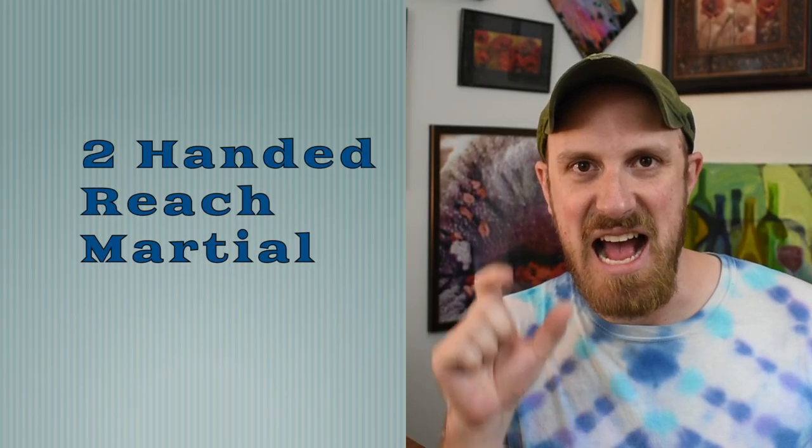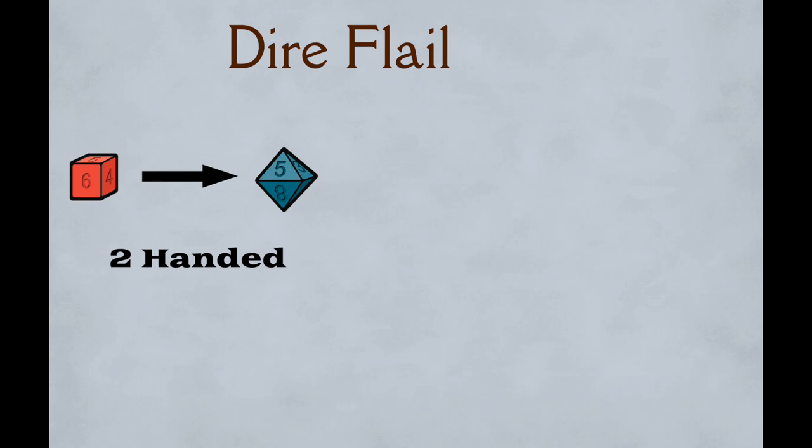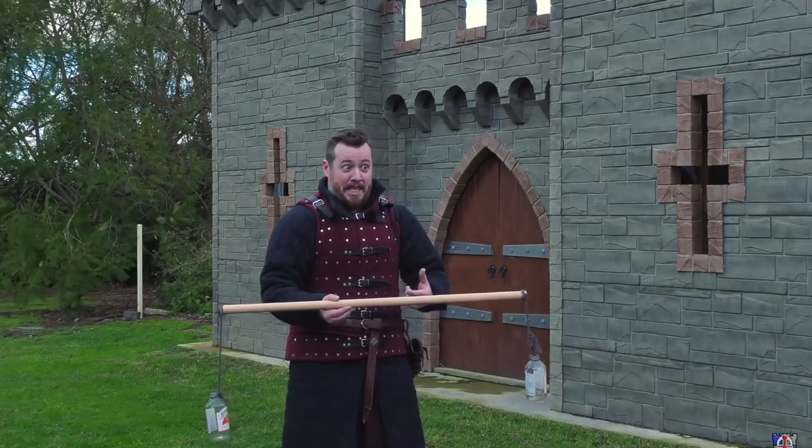So let's use our imagination. What is a weapon that is two-handed, has reach, and the martial property? How about a dire flail? That's a fun weapon from earlier in the game's history — sort of a long staff with balls and chains at the end. Weapon starts at a d6, gets the two-handed property so it goes up to a d8, gets the reach property so it goes back down to a d6, and it's martial so it goes up to a d8. It's kind of a worse version of the halberd or glaive, but it doesn't have the heavy property, which opens it up for more characters to use.